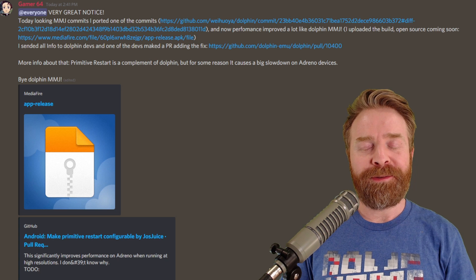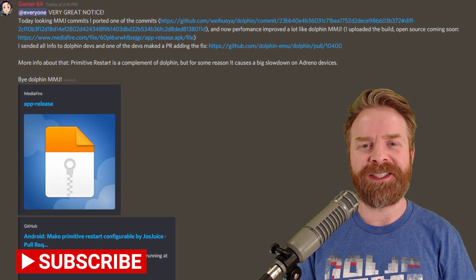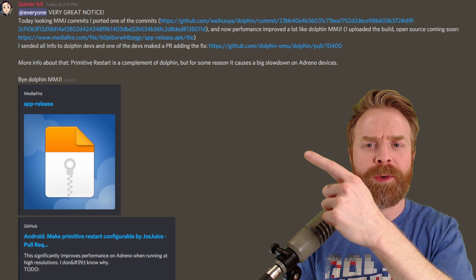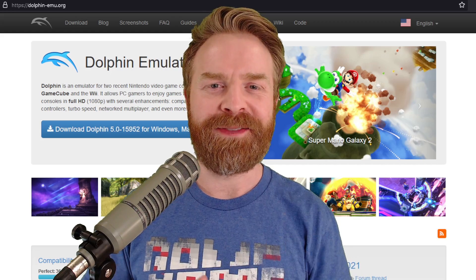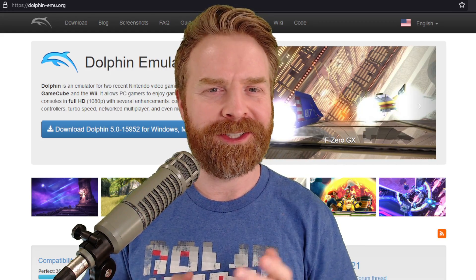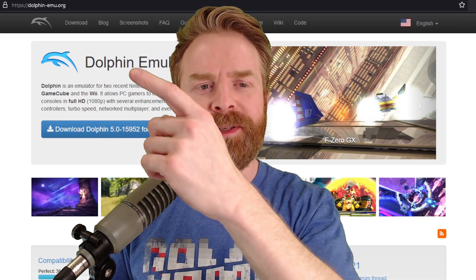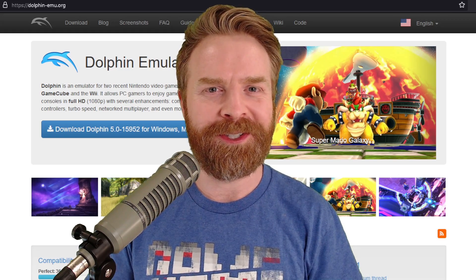Now, interestingly enough, Gamer64 — the person behind Citra Enhanced and also Dolphin360 — noticed these changes in Dolphin MMJ and asked for them to be ported over to the mainline version of Dolphin. And they were. I'm pretty sure these improvements will eventually hit the Play Store; I just don't know how long it's going to take. For the time being, the only way to get them is to head to dolphin-emu.org, pick up that development APK, and enjoy.